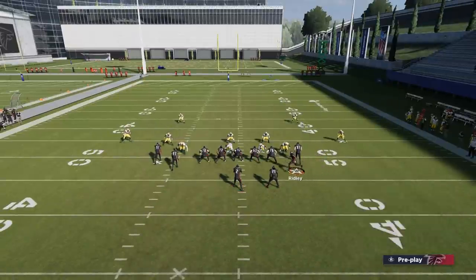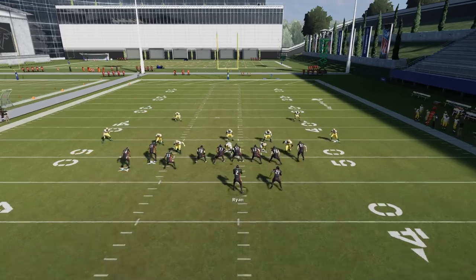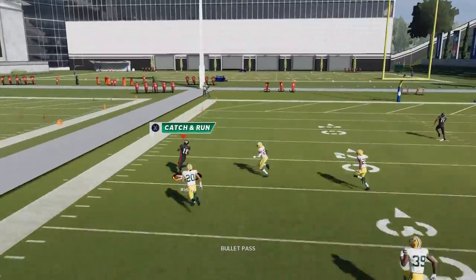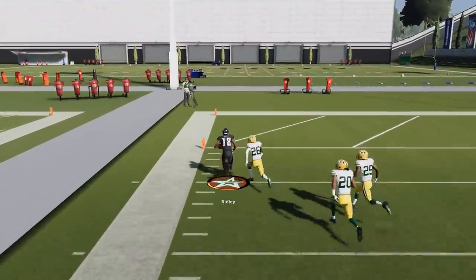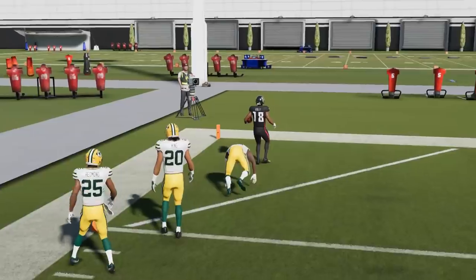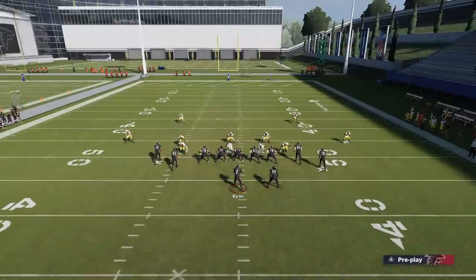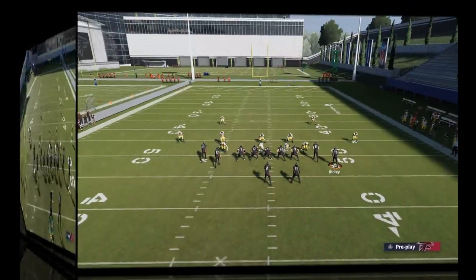We're going to do this one more time. I'll streak the tight end, flat the corner back there. The issue is I'm getting such a dramatic pass lead away from the safety, and that's really one of the most important parts — the pass lead away from that safety. If you don't pass lead away from that safety enough, you're going to get picked off.